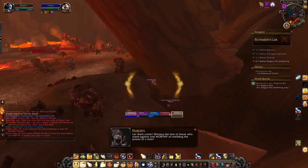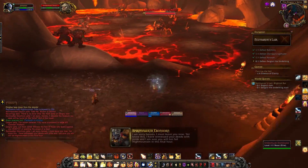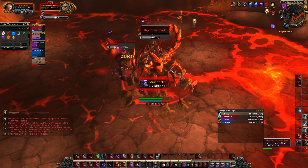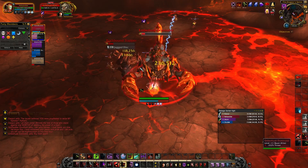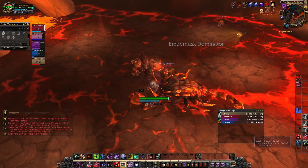Once you reach the large room after Naraxis, you can skip a large portion of the trash by hugging the right hand wall and going behind the inactive mobs. Once you get to the large magma area, you just want to clear the one trash pack on the right hand side — this alone will leave you enough space to fight the boss in. When fighting this trash, do try to focus down the big scorpion as it is dealing quite a large amount of damage to both the tank and the group.